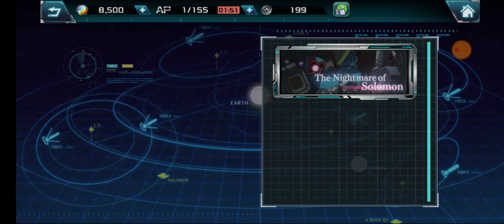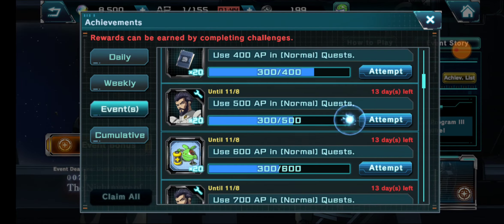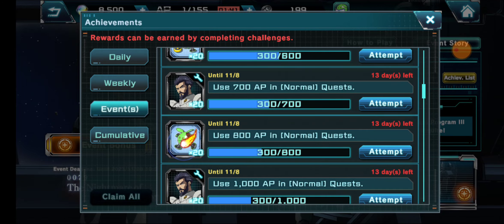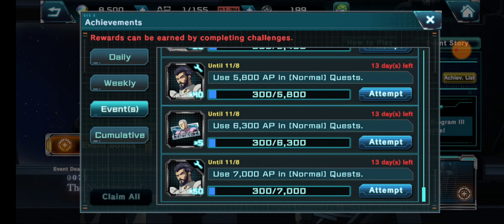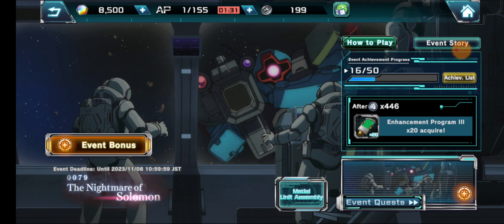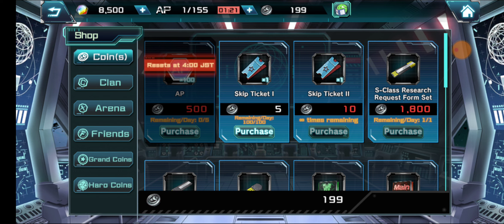The event is pretty straightforward — it just wants you to play it through. You don't have to worry about hard mode too much, unless you're trying to get very hard level-up things like these haros. It tells you you have to use up 7,000 AP, and it lasts to 11.8. It's actually very doable. If you just want to focus on this event, make sure you go to the shop. Every time your daily resets, you'll be able to purchase AP — this AP times 100 — which is great, and it resets every so often.